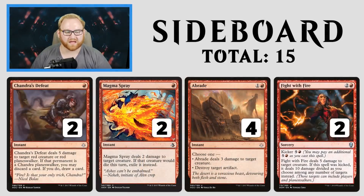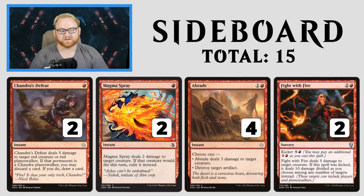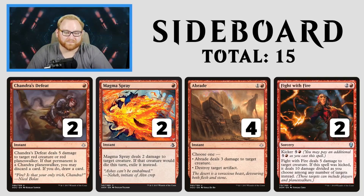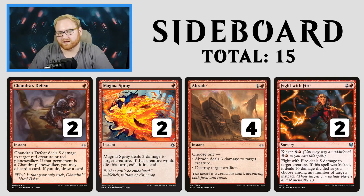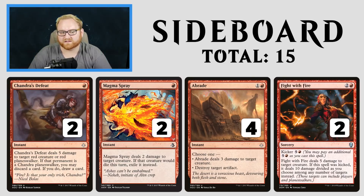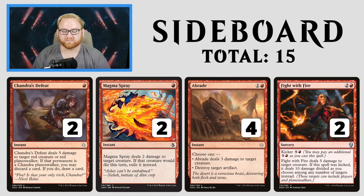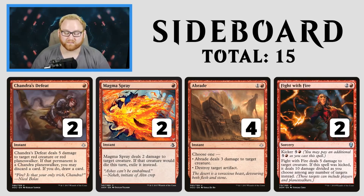Let's go to the sideboard. The sideboard game plan is a little bit different — a little more removal for us. We have Chandra's Defeat, Magma Spray, Abrade, and Fight with Fire. Chandra's Defeat is here against the mirror match or a mono-red decklist, as well as killing Chandra, Torch of Defiance because that card is ridiculous. It's a 1-mana instant that deals 5 damage to a target red creature or red Planeswalker. If that permanent is a Chandra Planeswalker, you may draw a card — super good for one mana.